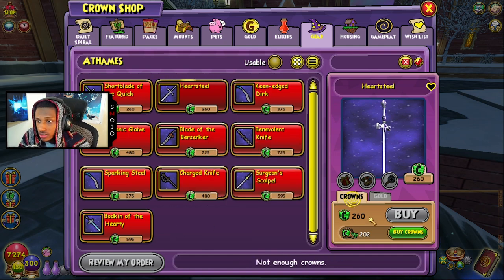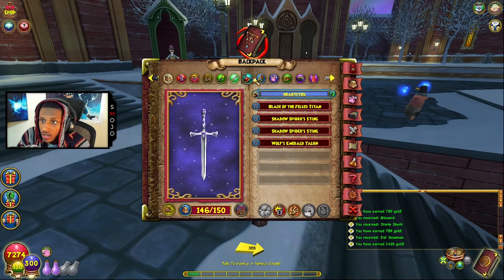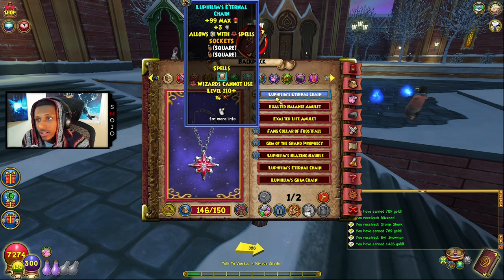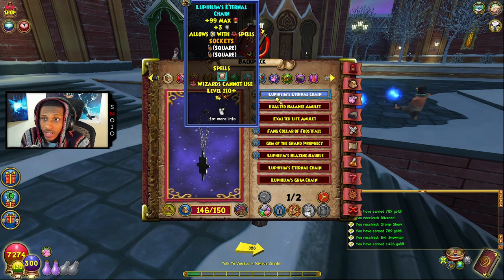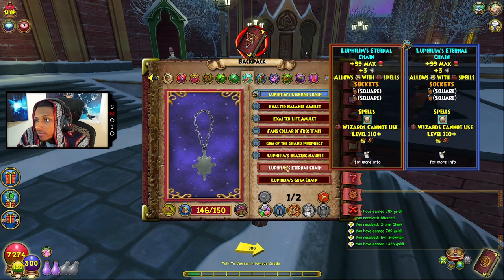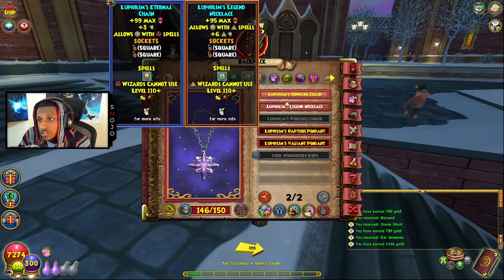If you want to spend like five bucks on getting this athame I recommend it, just to save you some time. But if not, I understand — you can go farm it. For my amulet I'm rocking the Lufi Eternal Chain, and I get this from Omen Stingbeam. It's a pretty easy drop — I have a bunch of them and I've deleted a lot.